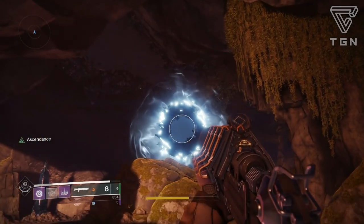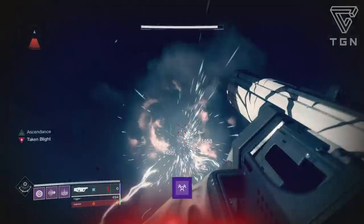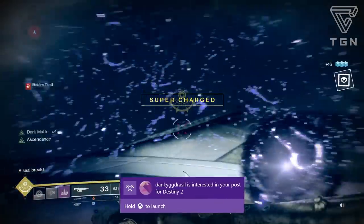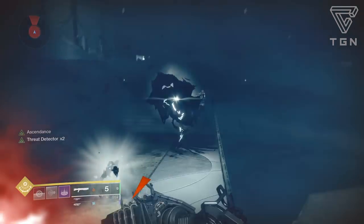You can get the Tincture of Queen's Foil from drops from public events, from random loot caches — little crates that the Awoken have around — and I think I got one from the Blind Well as well. Essentially you'll get one of these to drop; it's not that bad to find so it's pretty simple.